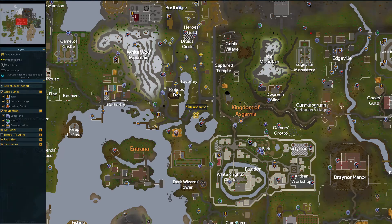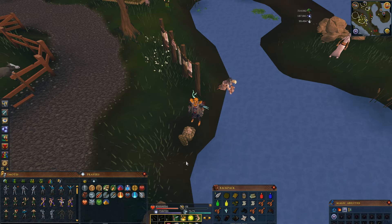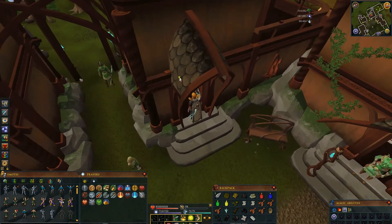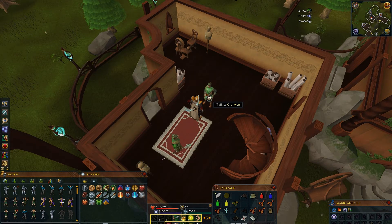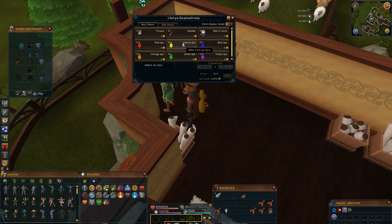Then get to Lletya here and speak with Tegid. Now steal some soap from this basket and use it on the Bloody Mourner's top. Then activate this Crystal Teleport Seed and speak to Oronwen about mending clothes. Then use the Mourner's Trousers on her.